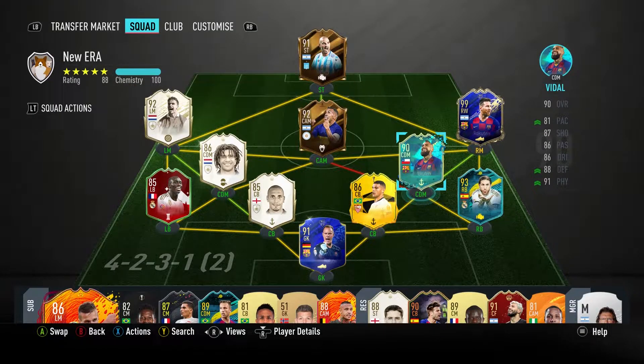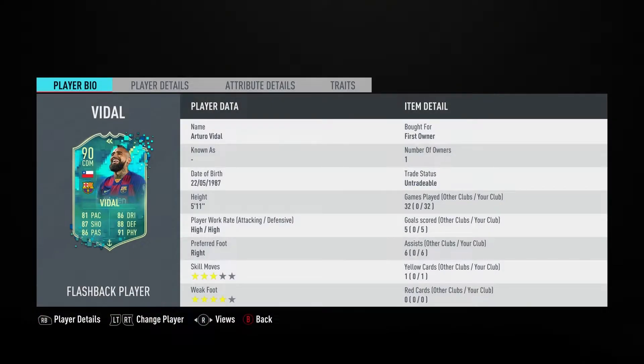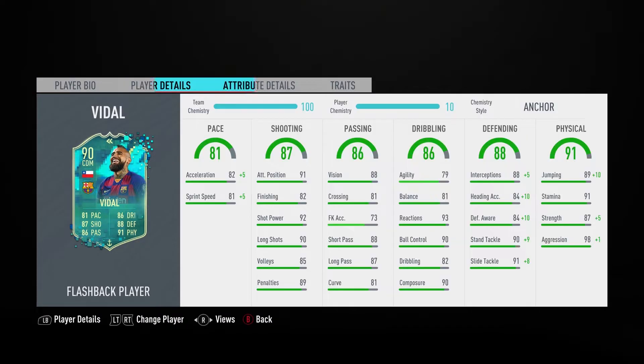What's up guys, it's Retrox Reflex and we are here with another FIFA 20 play review. Today we're looking at 90 overall Flashback Vidal. He goes for about 470k right now.